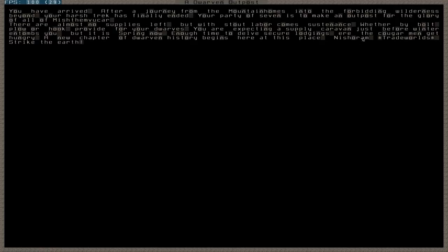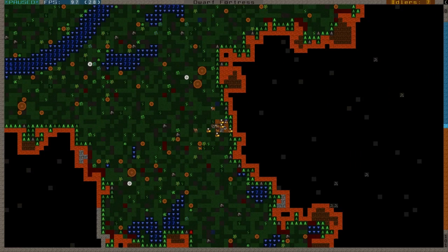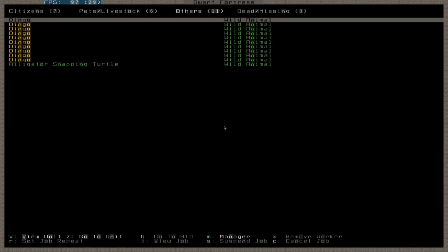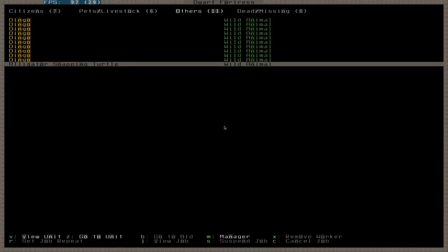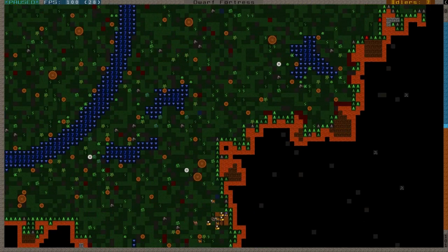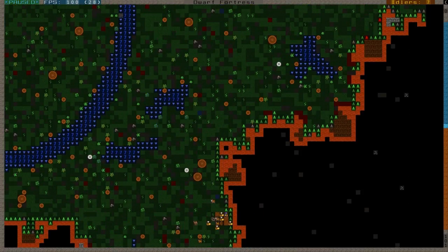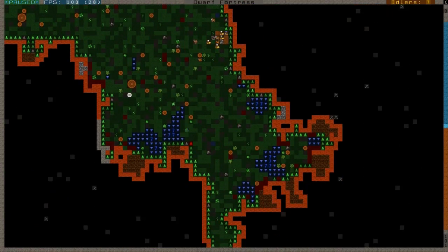You have arrived after a journey from the mountain homes into the forbidding wilderness. Beyond your harsh trek has finally ended — your party of seven. Trade Worlds. Cougar men here. That should be interesting. Let's go, let's embark. How come it doesn't pause on embark like it's supposed to? We have a snapping turtle. Did I mention this is a two by two embark, just like our last one?